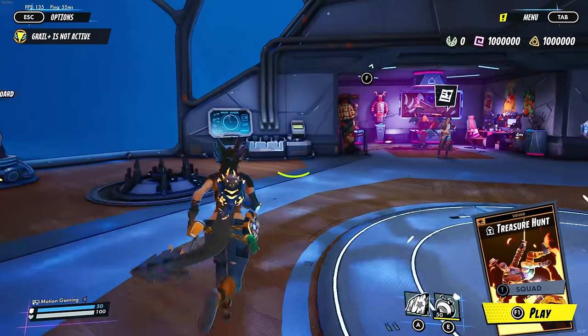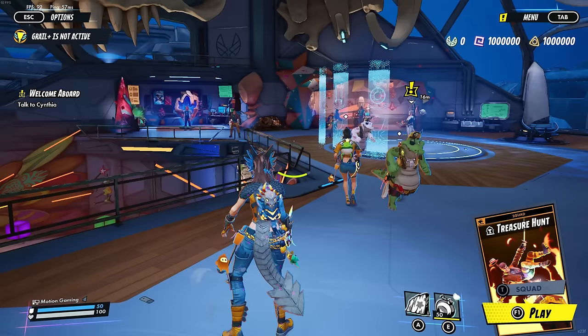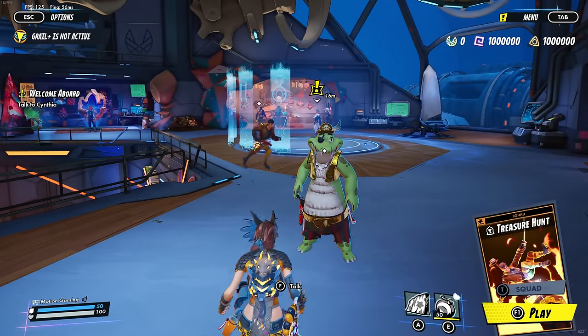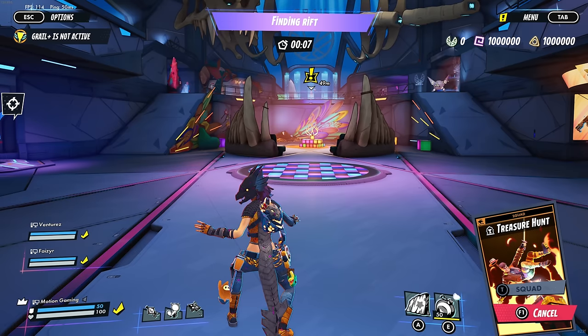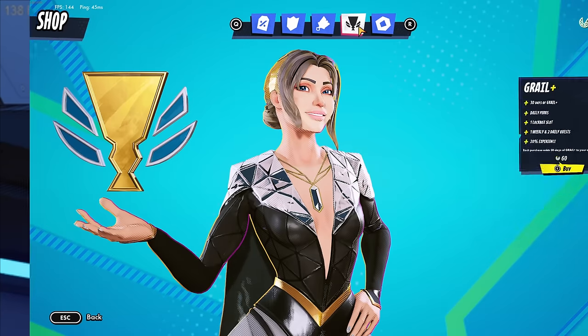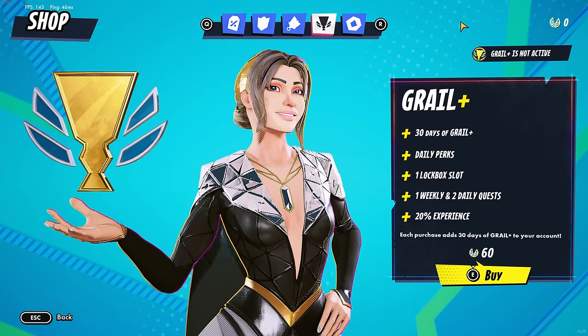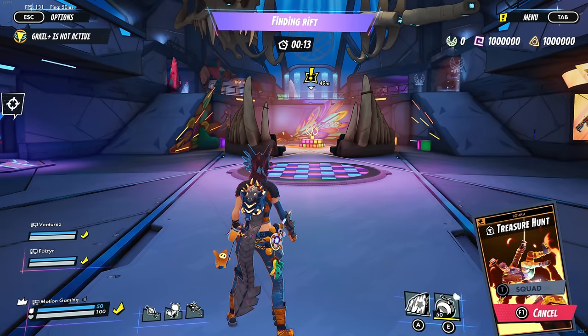Once you arrive in the Riftwake, you will be placed in the main social hub along with other players in your region. This is where you will spend most of your time between matches. Starting with your heads-up display, you can find game options to the top left, along with your Grail Plus status. Grail Plus is an in-game subscription bought with the game's currency Geocache, and offers perks such as boosted XP per match, additional daily and weekly quests, and an additional carry slot for loot during your matches.